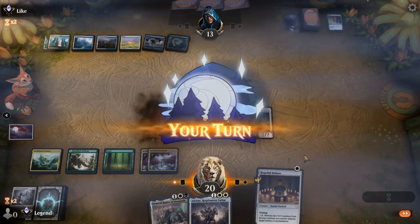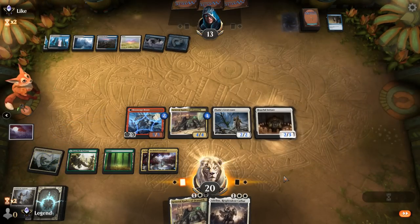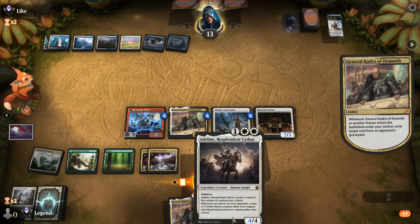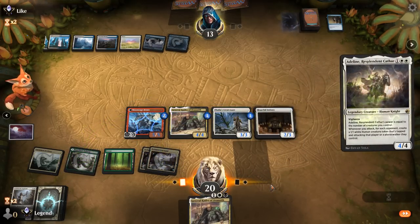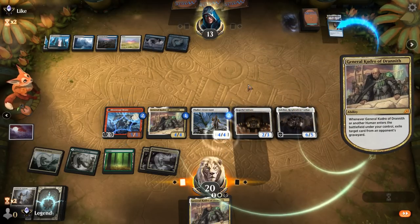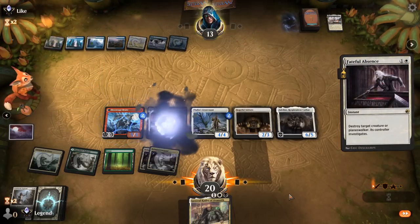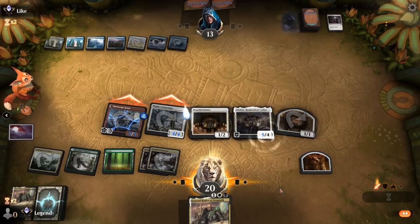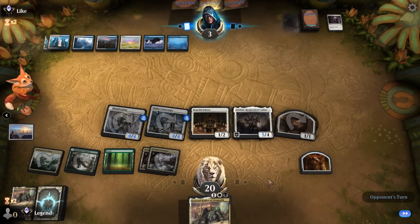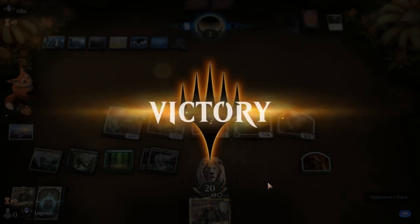They do have a blocker next turn. It looks like Adeline plus Initiate. Want to main phase this to grow the Lieutenant — if they counter Adeline, they may not have Wandering Emperor to exile one of our tapped creatures. Opponent goes for Neutralize on the off-chance they're playing Torrential Gearhulk. We turn the team sideways — opponent uses Fateful Absence, good thing we have backup Kudrow. Still hit for essentially 10 damage, getting a token and pumping Lieutenant. Opponent is at 3, needs to topdeck a sweeper since we know they didn't have one. Just a tapped Jwari Disruption — and our opponent explodes. Humans prevailing over blue-white control.